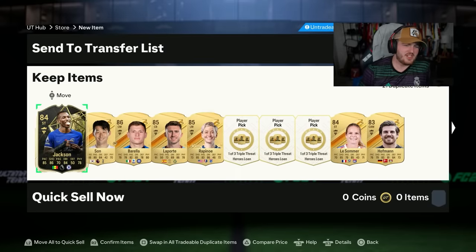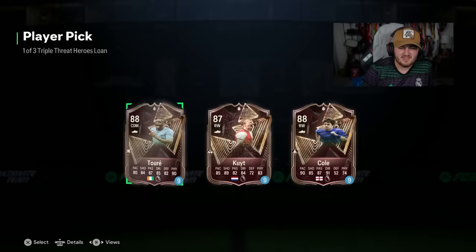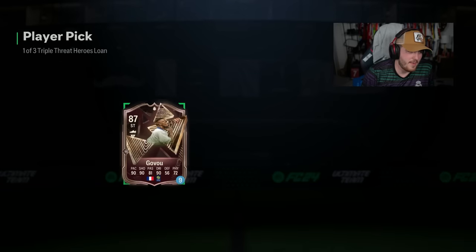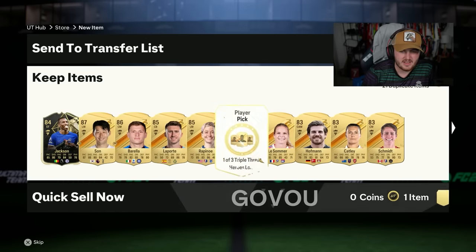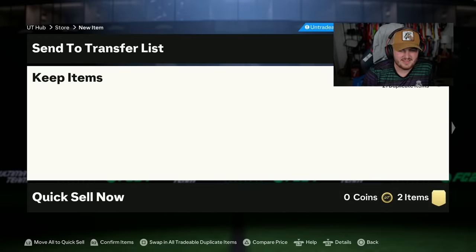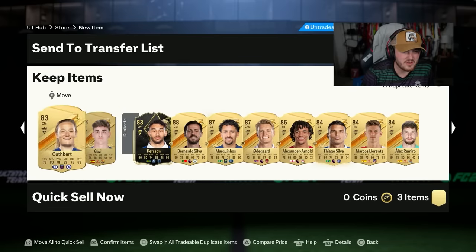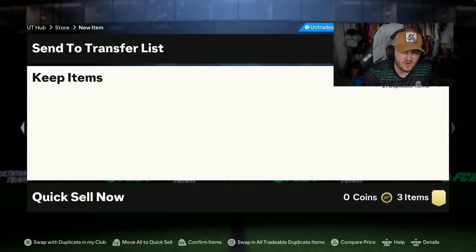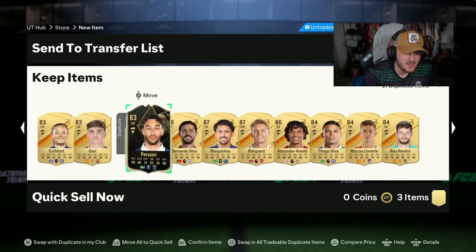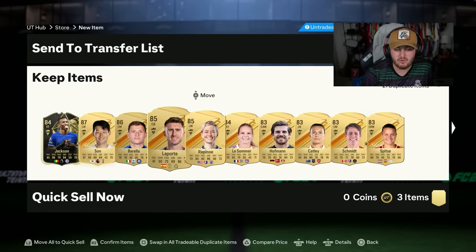Inform Nicholas Jackson, Heung-Min Son, Barella. I don't know about this one at all, man. Marquinhos, Trent - I mean, it's a lot of walkouts, don't get me wrong, a lot of walkouts. But it's nothing of huge value really. Quite a bad pack for 333,333 coins or 3,000 FP.